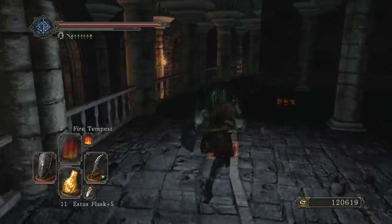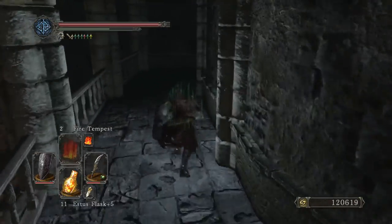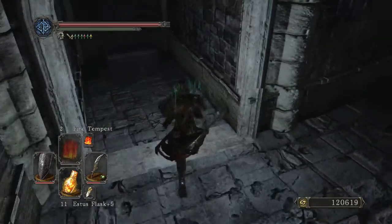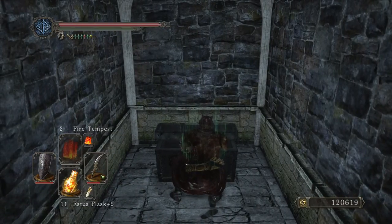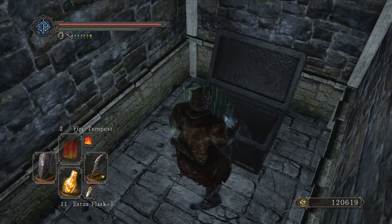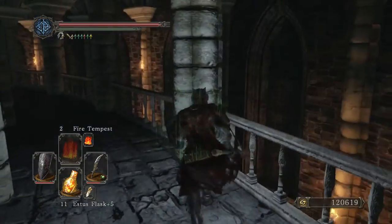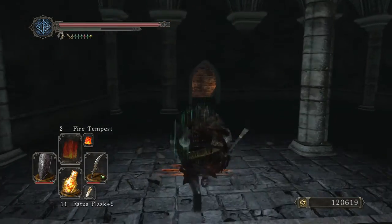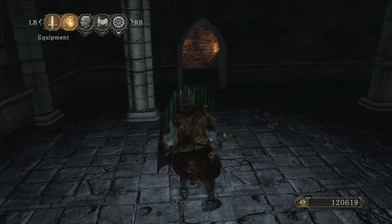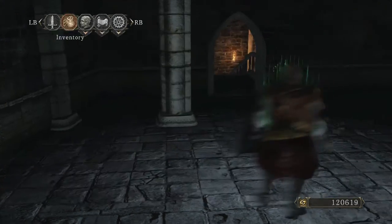I think there's an item up here. I'd be a little disappointed if there wasn't. We got a chest. Nice - all this armor and all these weapons are just duplicates I bet. My inventory looks ridiculous.